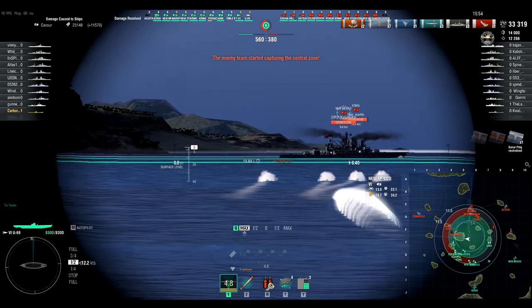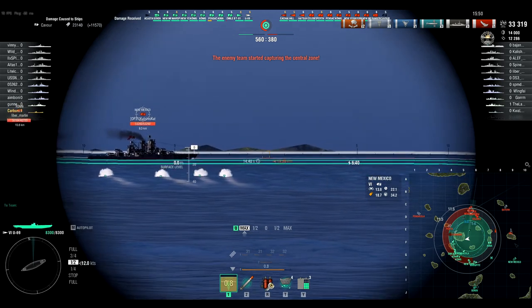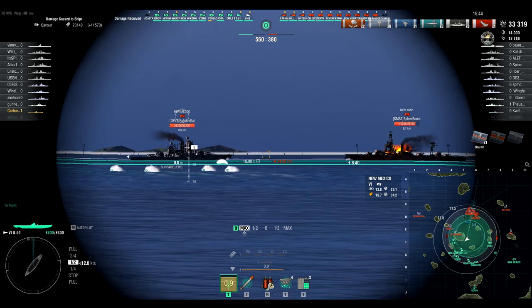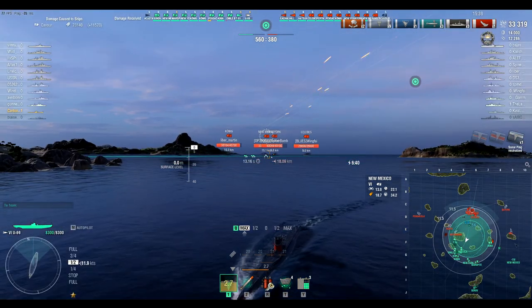With these ships it's feast or famine — you either do really really good or really really bad. You're either top of your team or bottom of your team. You either do 10,000 damage or you do 100,000 damage. There's really no in between, and if there is it's more of a fluke than anything.